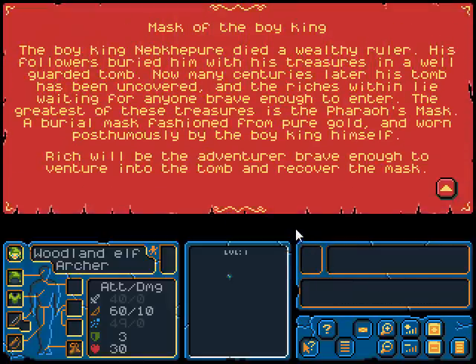Mask of the Boy King. The Boy King Neb-Kippur died a wealthy ruler. His followers buried him with his treasures in a well-guarded tomb. Now, many centuries later, his tomb has been uncovered and the riches within lie waiting for anyone brave enough to enter. The greatest of these treasures is the Pharaoh's Mask, a burial mask fashioned from pure gold and worn posthumously by the Boy King himself. Rich will be the adventurer brave enough to venture into the tomb and recover the mask.